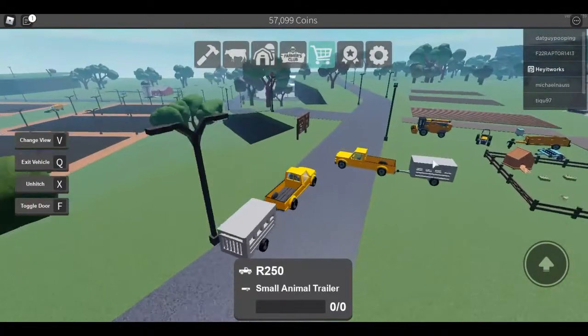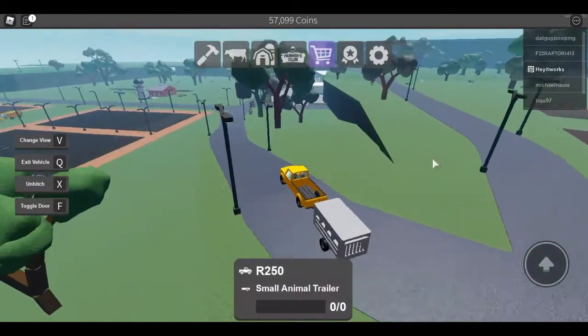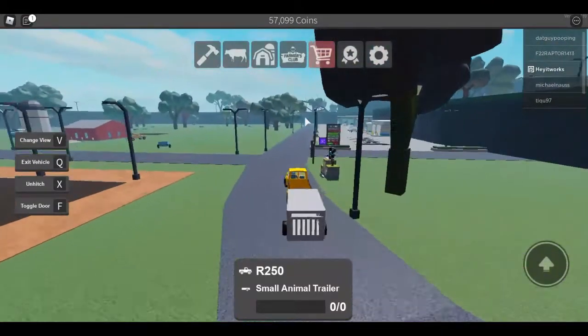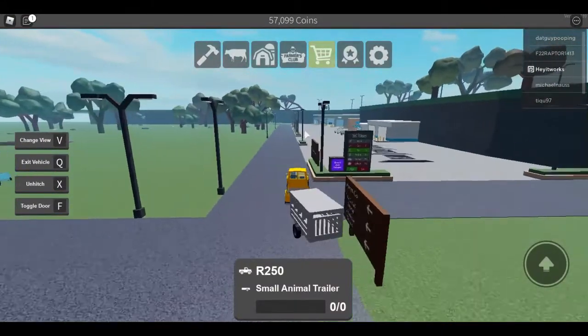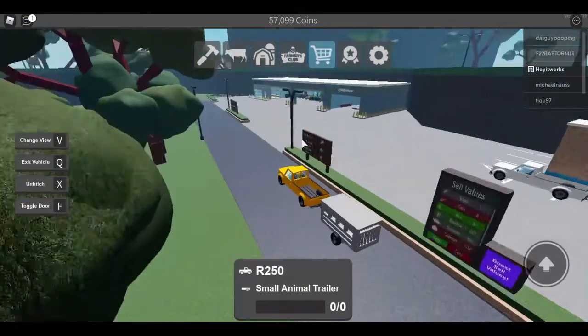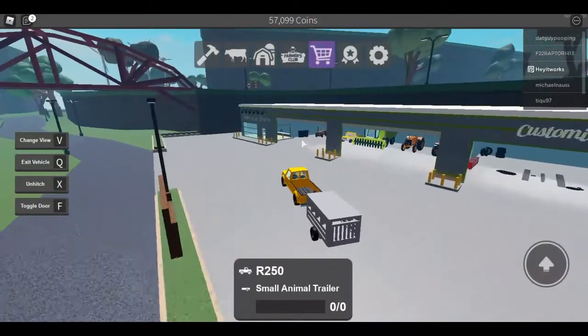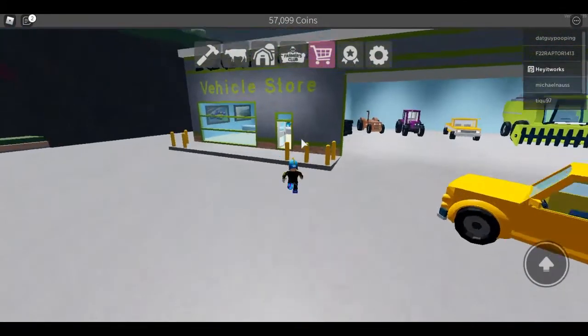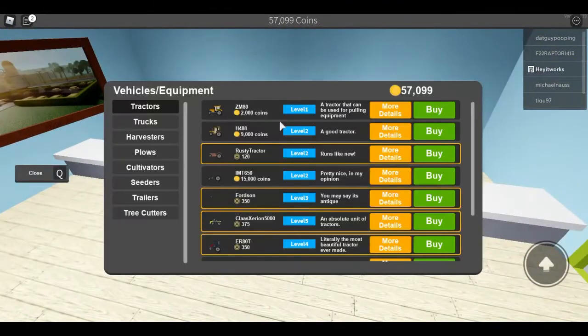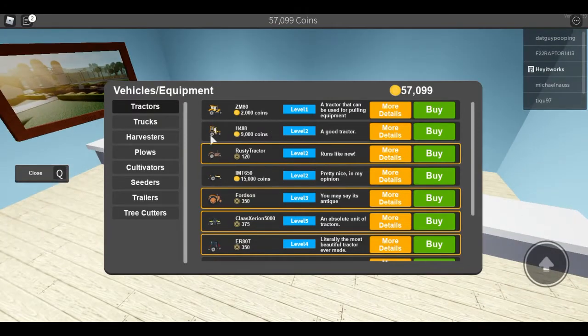You want to go down to the vehicle store to get your animal carrier and your milk tank. If you don't have a better vehicle, the thirty thousand dollar budget covers that too. You'll want to get a tractor — this is the cheapest one. Make sure it's level two at the least. The cost includes this cheapest level two tractor, or you could get a bigger one if you have more money.